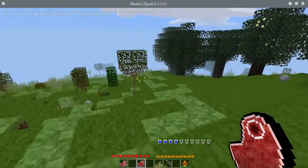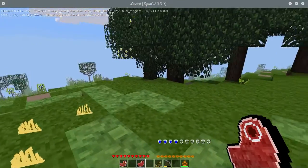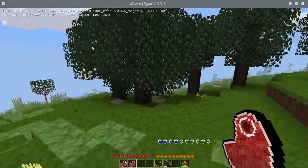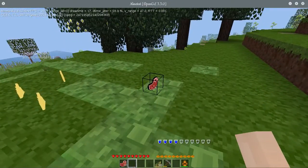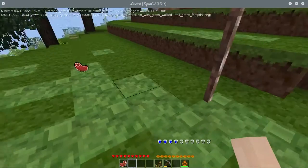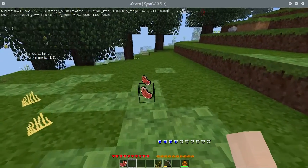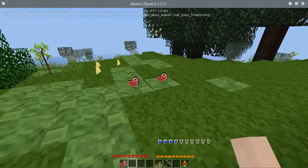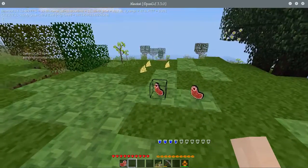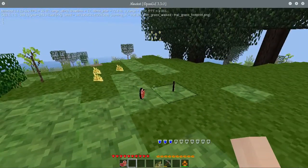Meat should spoil when it's on the ground, grass should spoil when it's on the ground, and so on. I figured out why it's not working. That was raw meat - so basically things on the ground do work. I kind of thought they would.